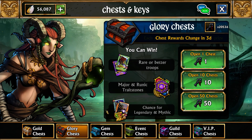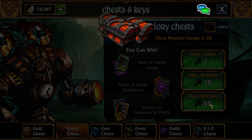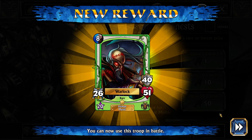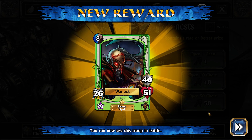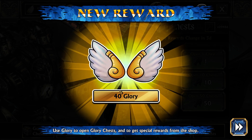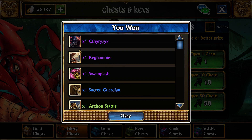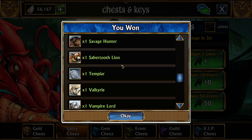Glory chests — there are actually a lot of ways to get glory chests in this game. Let's open up 50 here. Glory chests can essentially do literally everything. They drop everything other than commons. As you can see, they give resources and epics — we got better drops on this than in the previous one.